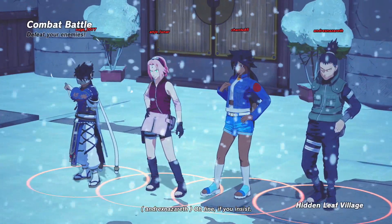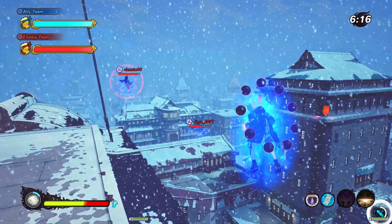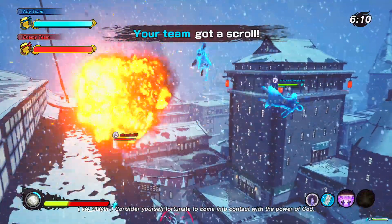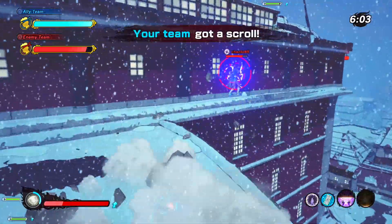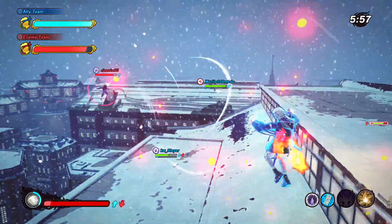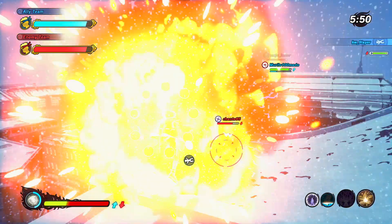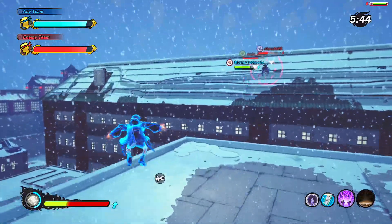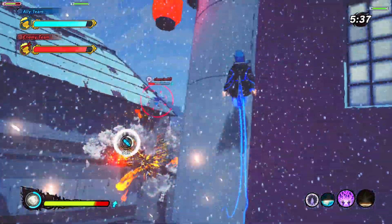For the healer class, the Cherry Blossom Crash — Sakura's punch to the ground — got buffed. They increased the ninjutsu jump distance, widened the range of damage, and adjusted it so it can be used mid-air. You really do notice it: when you're in mid-air you can just use it and it actually lands. The damage is way better now — it's really good to have on a versatile build.